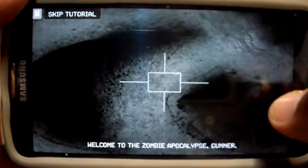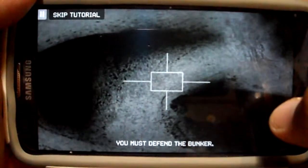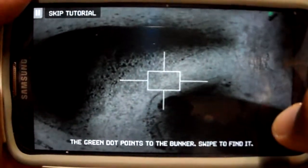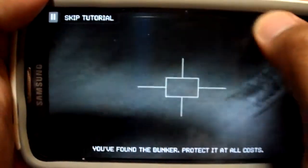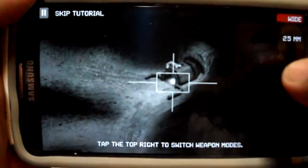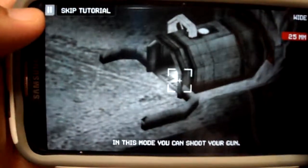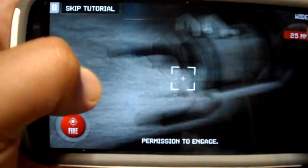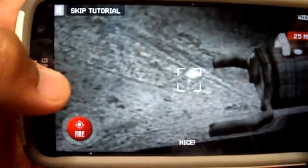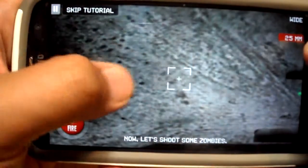Going through the tutorial. The green dot points to the bunker — swipe to find it. That's the bunker, protect it at all costs. Tap right to switch weapon mode. Wide and 25. Shoot your gun. Let's shoot some zombies, please.